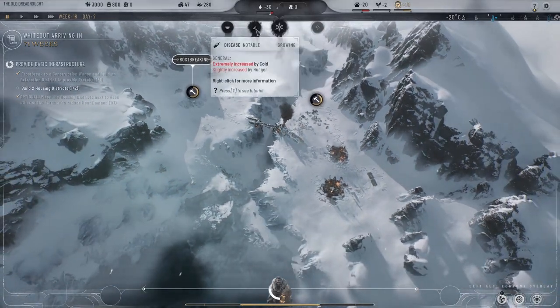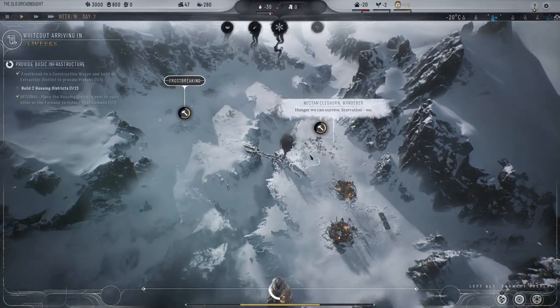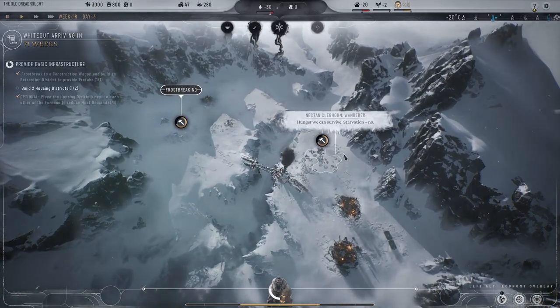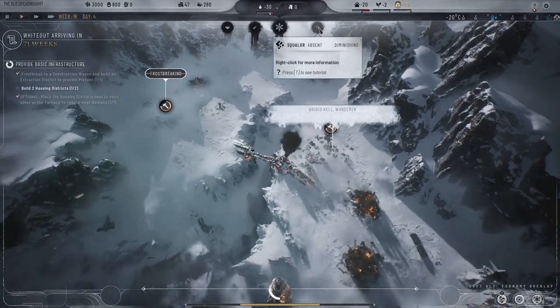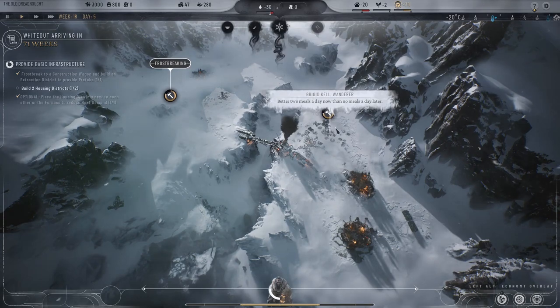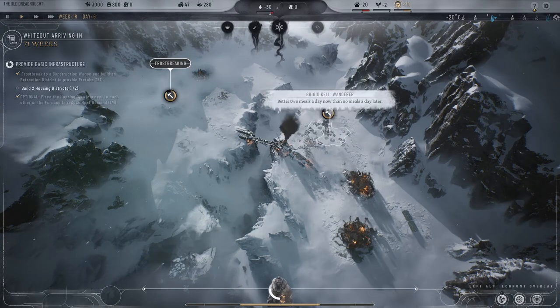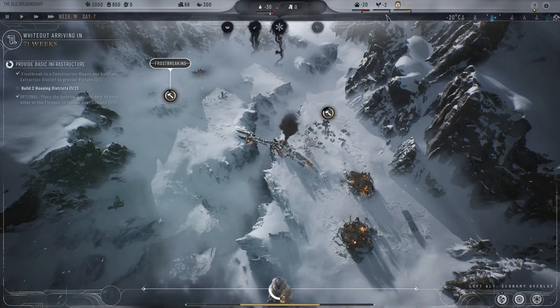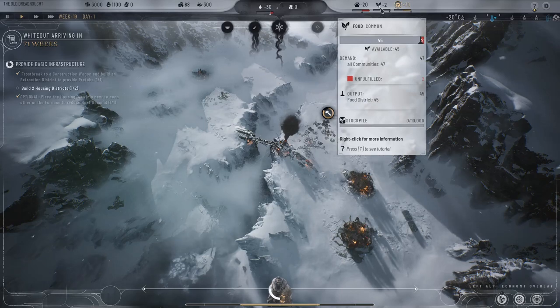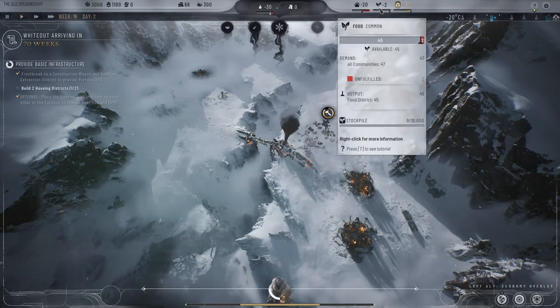Cold is severe, disease minor — it's all manageable. Hunger we can survive; starvation, no. Better two meals a day now than no meals later. We are getting food, just not stockpiling yet. Material surplus noted. We've established some heat and shelter. We must now turn attention to the incoming whiteout — frostbreak to small patches of fertile soil and store food in easily accessible depots.